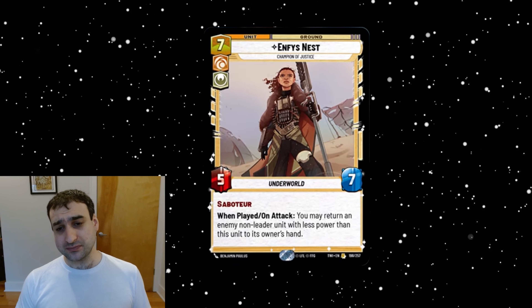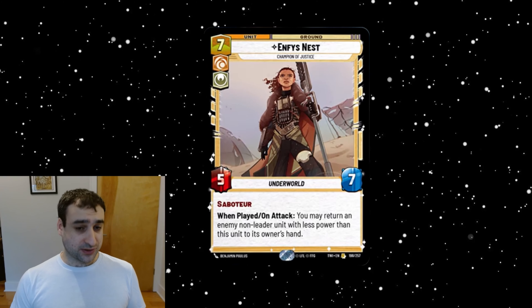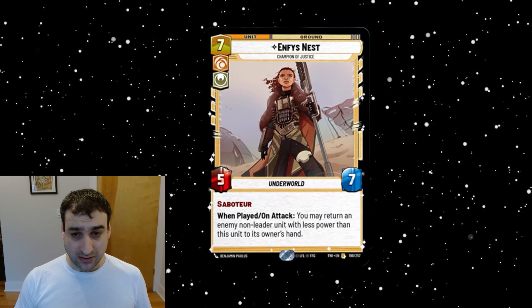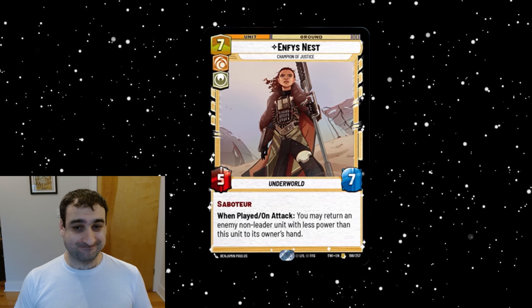Seven cost is kind of this magic cost for a lot of really powerful cards in this game, so the first analog we always look at is Han Solo — a six-six with Ambush. He can not only remove something but remove it permanently, unlike Enfist who just bounces. Han can also kill big things and kill leaders, which Enfist doesn't do. Enfist's bonus is that it triggers when played and on attack, and it would be nice if you could do both together — like if you somehow gave it Ambush.